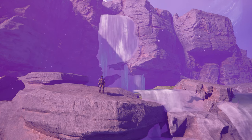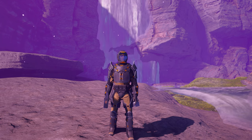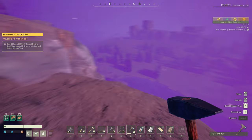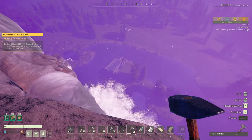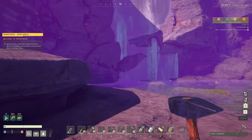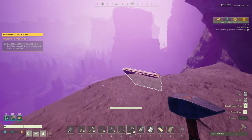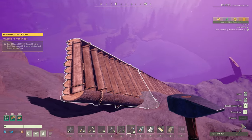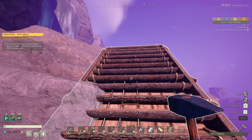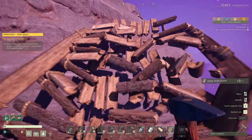Hello everybody and welcome back to Prometheus. Today, as always, we have a number of chores on our list. The first of which, I came all the way back up here — we can have a nice little view of the base down there. But what I'm going to do is actually disassemble this whole ramp that we built leading all the way back up here, because I have a plan for these ramps a little bit later on. So I think I'm going to reuse these. If we ever want to come up here again we can always do that, but for now I'm going to reclaim all these.